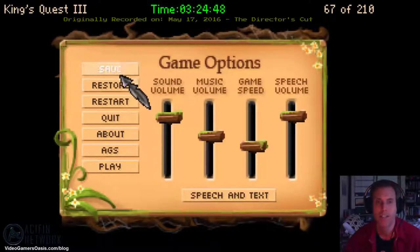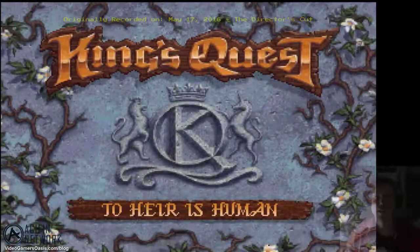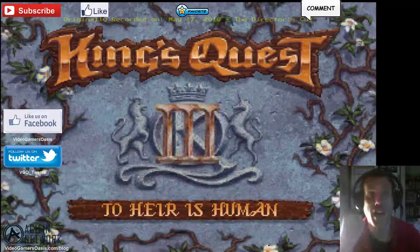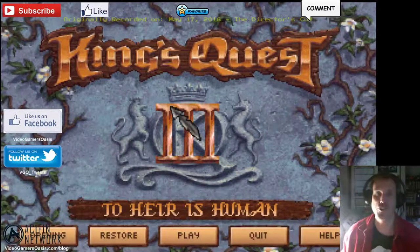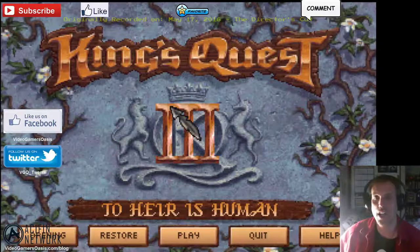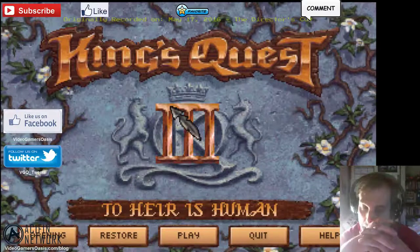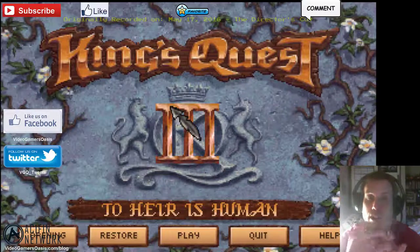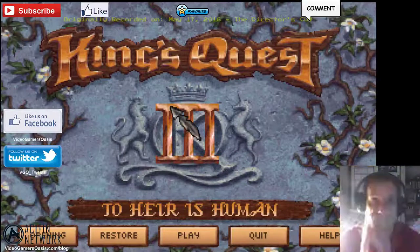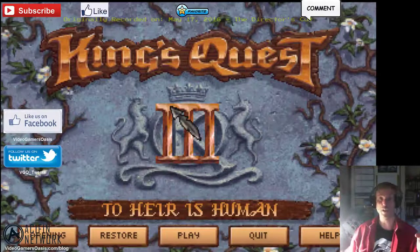We're going to take a break and save our game — Manannan is sleeping. Thanks for watching. We played King's Quest III: To Err is Human. I hope you enjoyed our little adventure into Gwydion's past. We had a call to adventure, a bit of illumination, crossing the threshold into the inmost cave. We learned Gwydion's true nature — his royal lineage — that he is the son of King Graham, with a great mission to save his kingdom from sinister evil. Have a good night and enjoy your week. Bye!